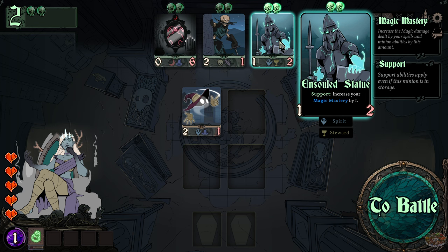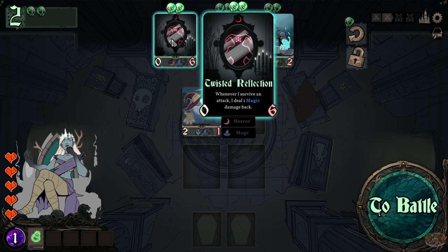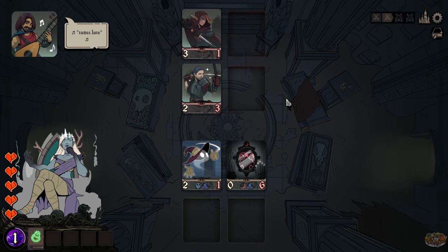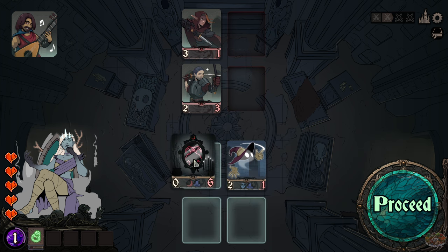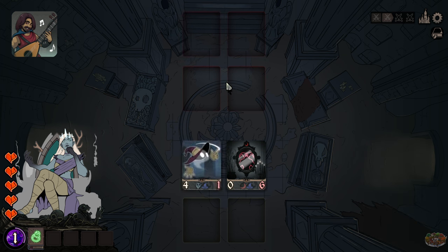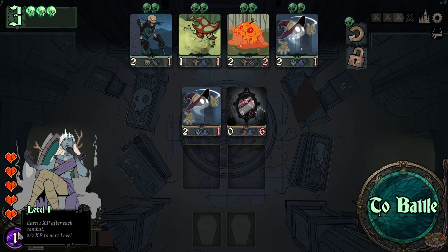One option says support: increase your magic mastery by one and increase the magic damage from your spells and minion abilities. Another is: can't attack backline enemies if they are protected. This one says: whenever I survive an attack I deal one magic damage back. I pick that one. After Kune's loot drops, I back it up — if I deal one damage back when I survive, we win. Three wins and one experience. Your XP comes in here, and when you level up you get to pick other things.